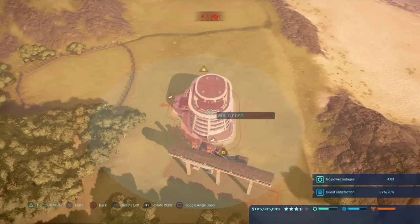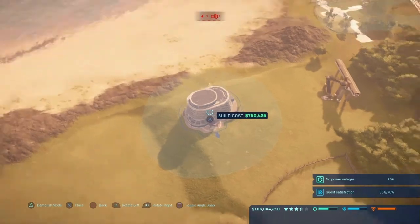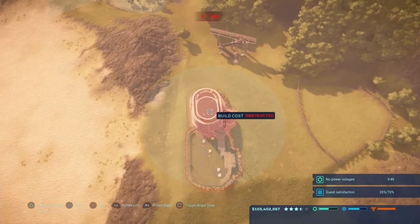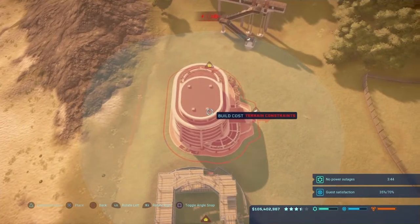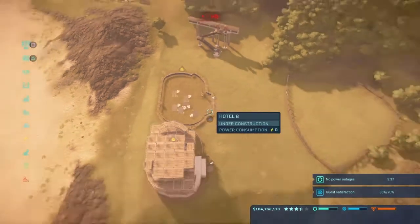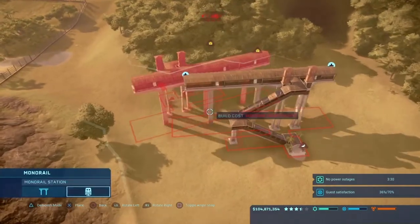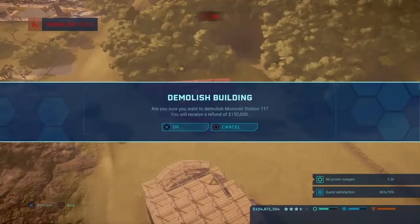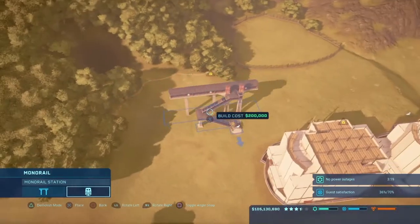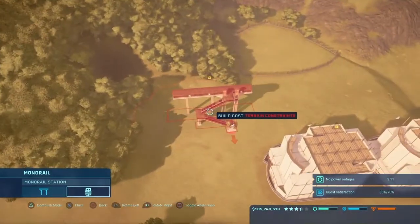Now let's first place the hotels. I think I was going to do three. Okay, so we can only have two, which is fine. We might have to have a path there, but that's going to cut into the guest area.